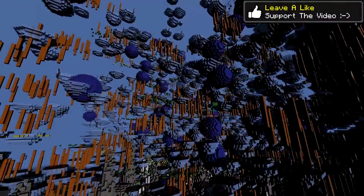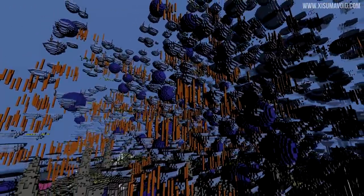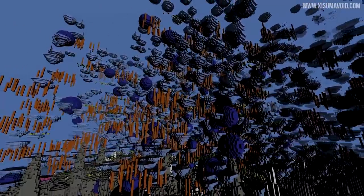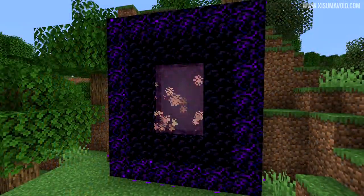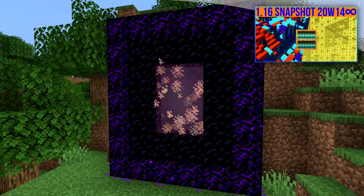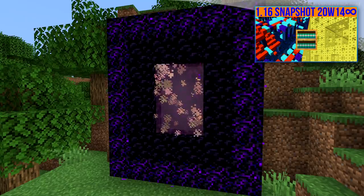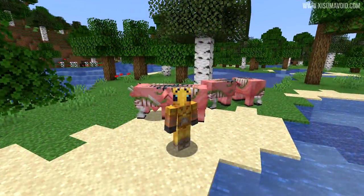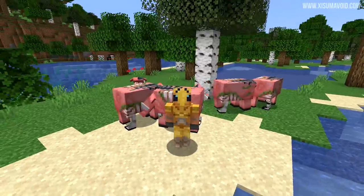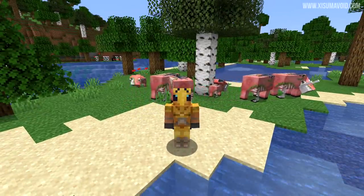It was filled with over 2 billion new dimensions, and you're currently looking at the Asuma dimension. This one was actually created using my name as the seed. So if you didn't catch it and you want to know all the ins and outs about this snapshot, check out the link in the description box to snapshot 20w14infinity. Now of course, all of the features and changes in that snapshot were a joke, so they're not a part of this one, which is 20w14a.